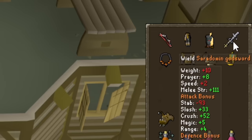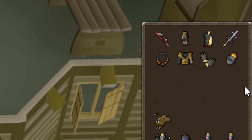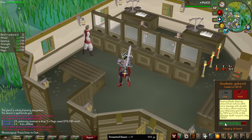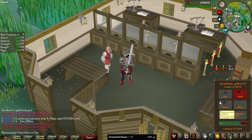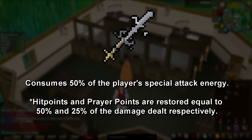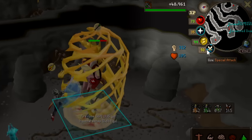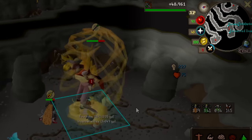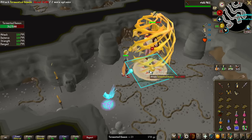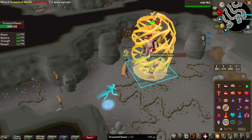One final gear addition we're making: we're bringing a lightbearer instead of the suffering, with a Saradomin godsword. As finding a spot for the demons is so hard, I want to extend the trips as long as possible, and the Saradomin godsword spec should help with that quite a lot. That pretty much fully healed me from 46 HP, and I think I got like 25 prayer points — not bad.